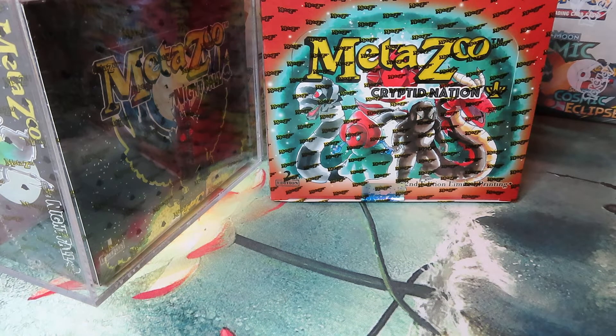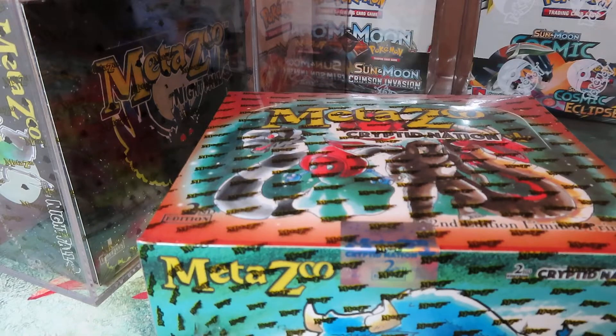Hey guys, thanks for tuning in to Kline Drive Collectibles. We're about to rip into another Cryptid Nation MetaZoo 2nd Edition Booster Box. You can see it there on the screen right next to that Nightfall box. I got all cased up. We are gonna get that Mothman — Mothman to the moon. All right, let's go, we're cracking into it.